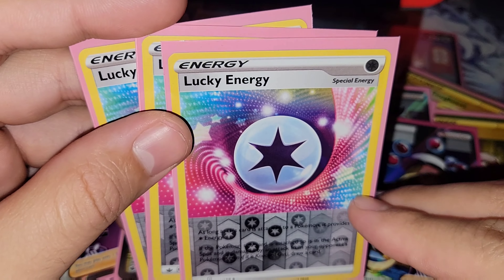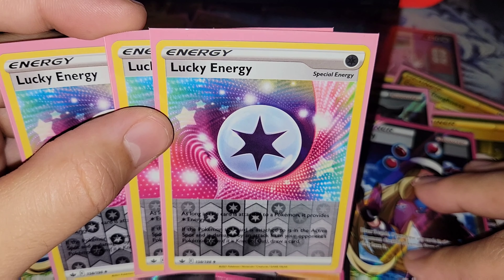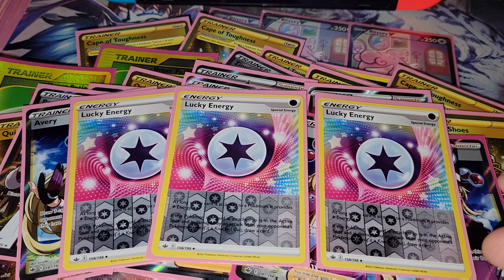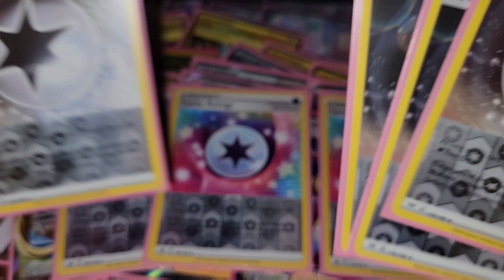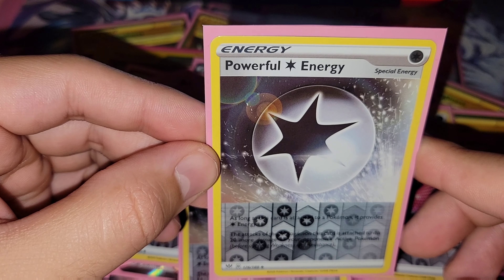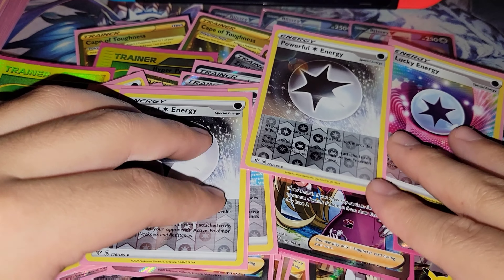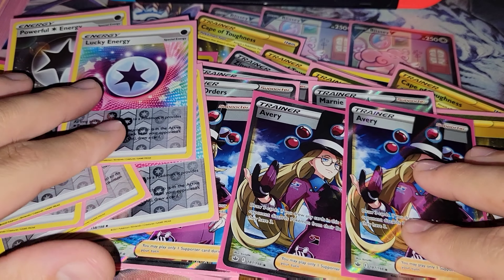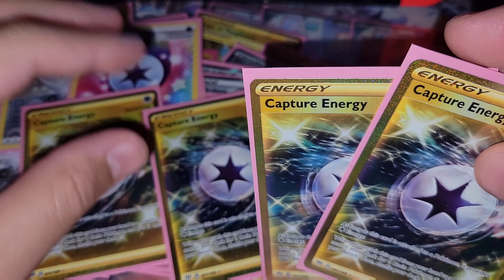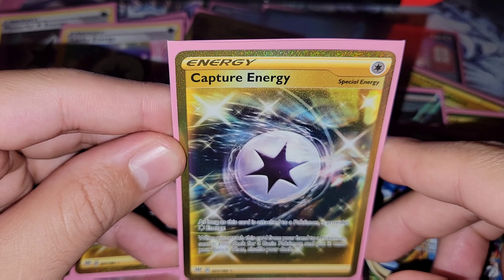Moving on with the Energies. We have Lucky Energy — three copies. If this Pokemon this card is attached to is in the active spot and is damaged by an attack from your opponent's Pokemon, even if it's knocked out, draw a card. We are playing Four Powerful Colorless Energies — the attacks of the Pokemon this card is attached to do 20 more damage to your opponent's active Pokemon. And we are playing Capture Energies — four copies. When you attach this card from your hand to a Pokemon, search your deck for a basic Pokemon and put it onto your bench.